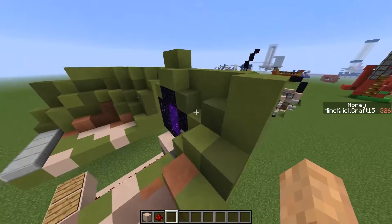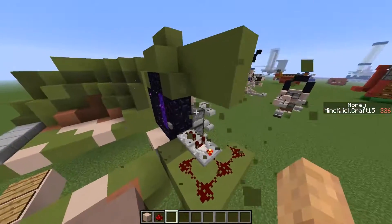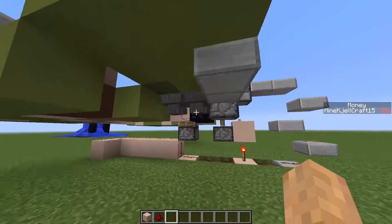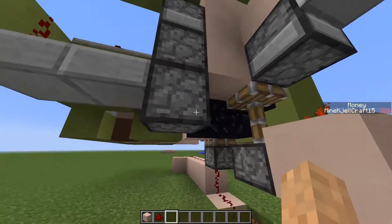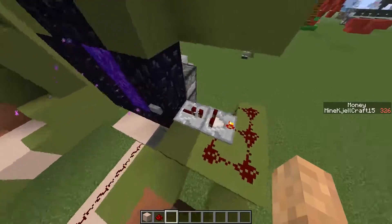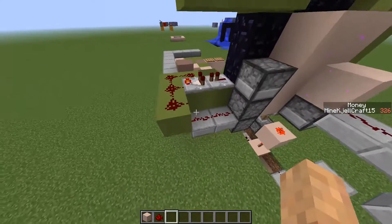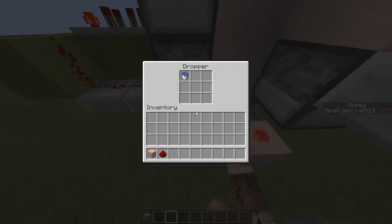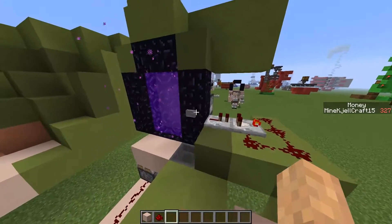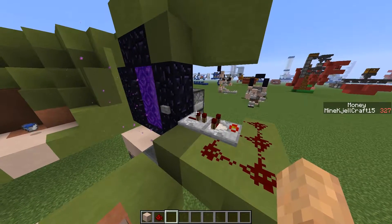And then for the button, it's actually very easy. We press the button, there's one hopper and two hoppers on the side here which will go into this first dropper. There's a second dropper here which will be activated when you press the button. And then you get a small clock here which will make sure that the bucket ends up in the dispenser. It takes a few ticks for it to work and boom, there's the water bucket shooting out.